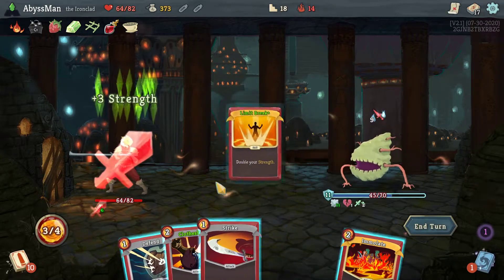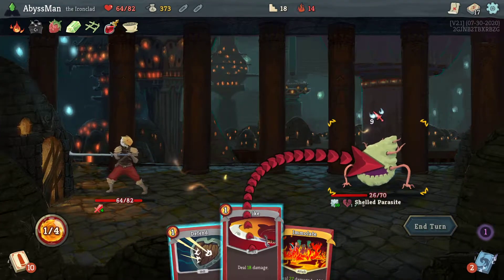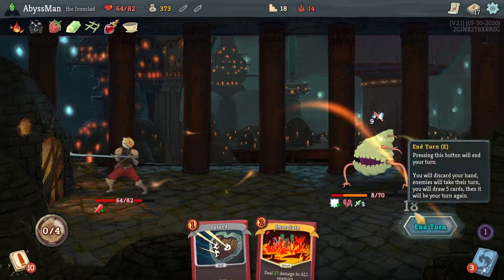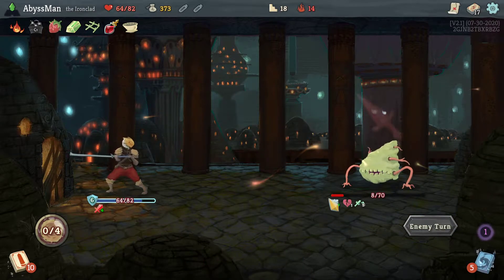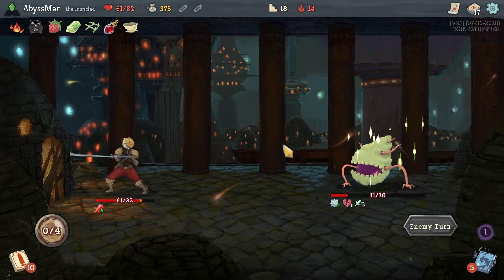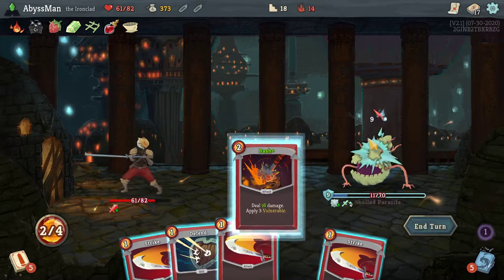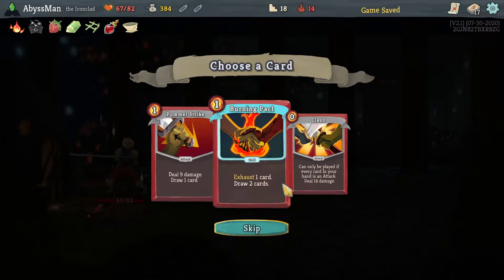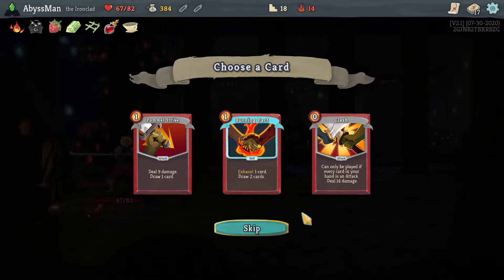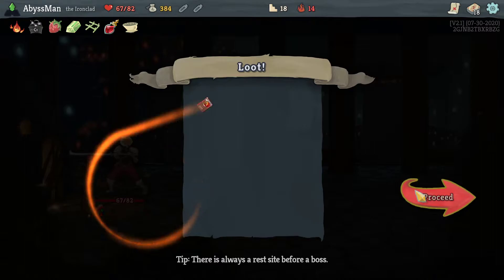Let's go ahead and double a strike again, take it with another Clothesline. You know what, might as well strike. Funny how the early outcome weaken combo is actually working pretty good for us. Now bash. Pummel strike might be good — gives us a card.